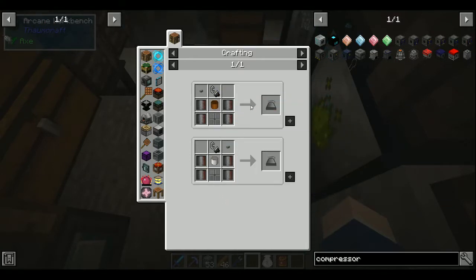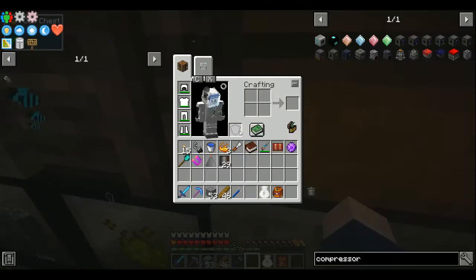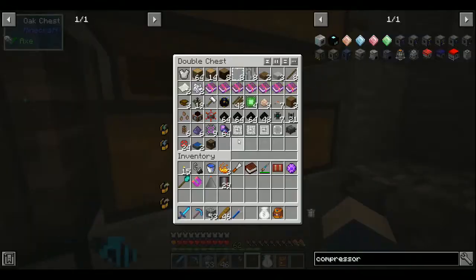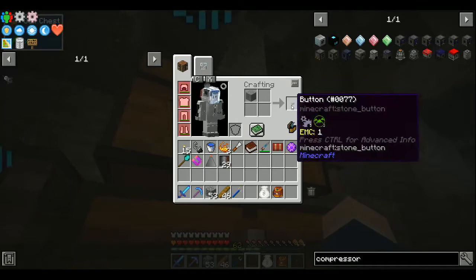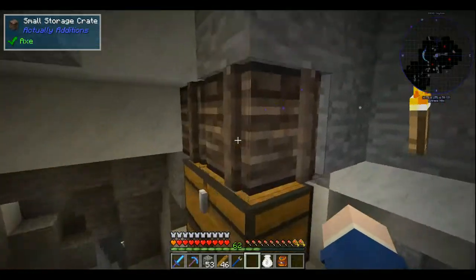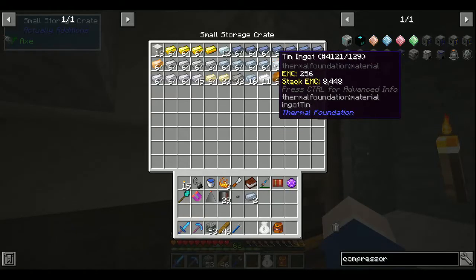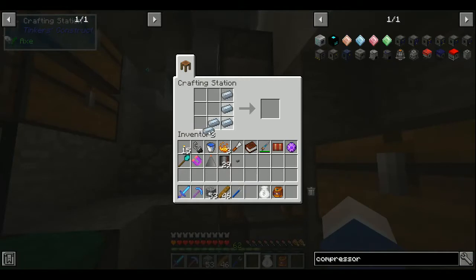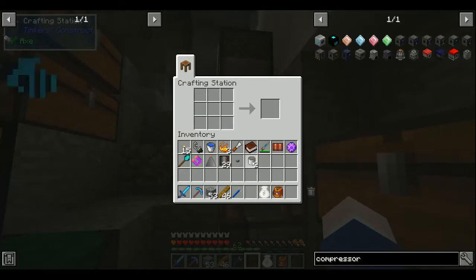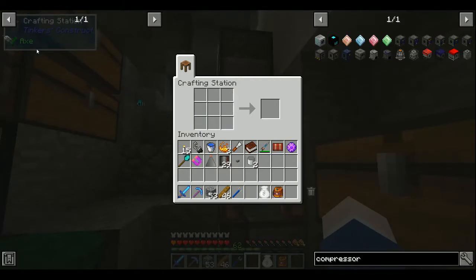Either tin canister or copper canister. Where's my stone? There it is. Stone. Tin canister is probably more useful. Oxygen vent.